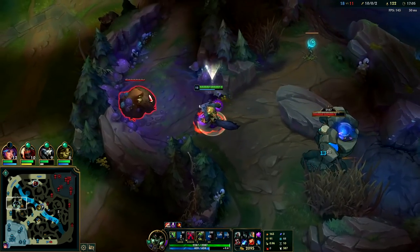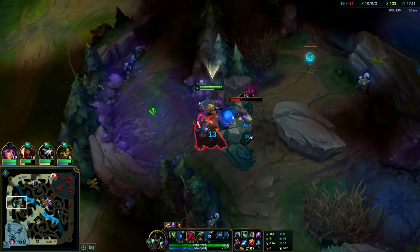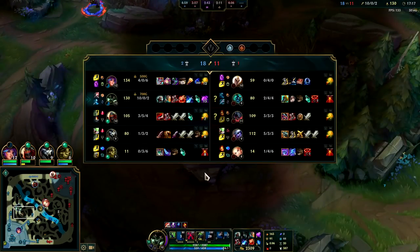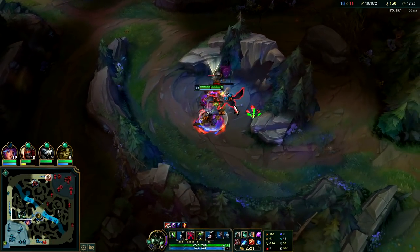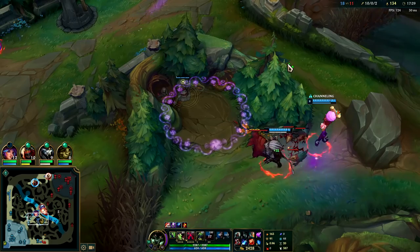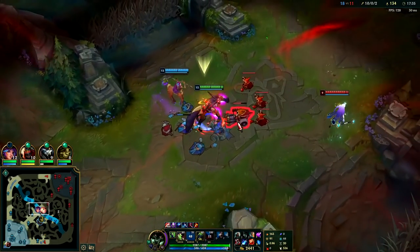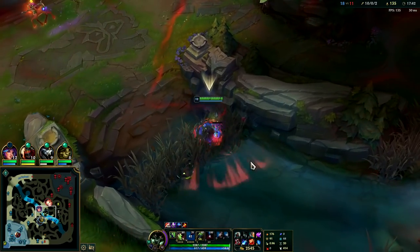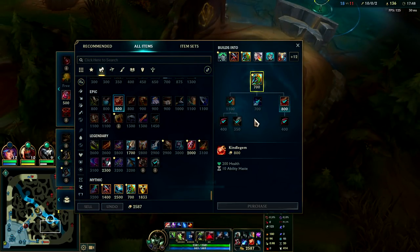You can take Blue and Gromp at the same time once you have a Tiamat item — I have Titanic, so taking them at the same time is pretty efficient. I'm at 130 CS, 17 minutes. That's really good for Warwick. If you don't rush Tiamat or Sunfire Aegis, this isn't possible because you clear camps too slow. I'm not actually going to lay the Herald right now because they just spawned back in — we'll only get a turret and a half at best, so I'm going to hold on to it. Our R's up in a little bit — I don't want to feed shutdown. I'm going to back for Divine Sunderer and then we'll finish this game.